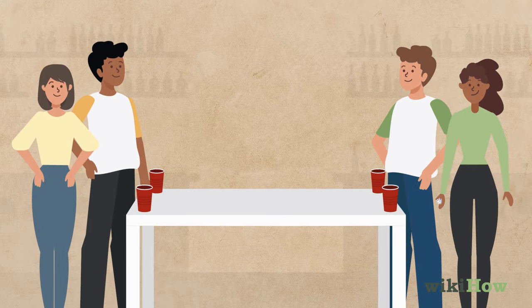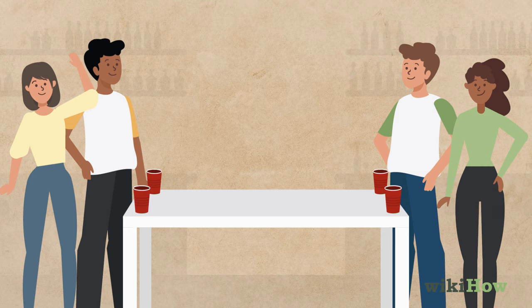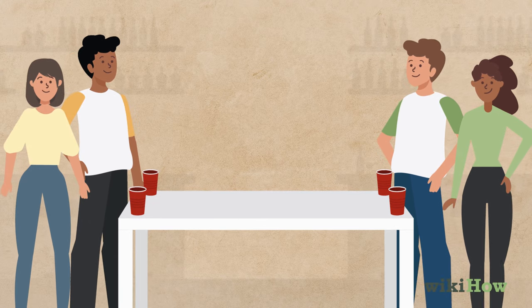After their throw, the other player on their team throws the die. Then it's the other team's turn. Play alternates back and forth between teams.